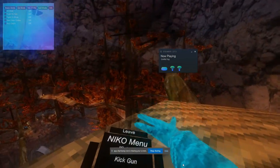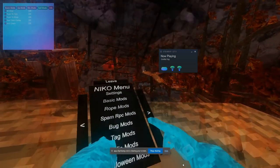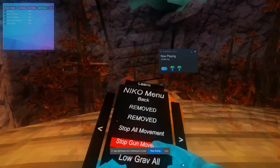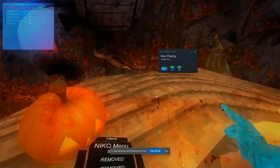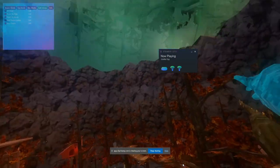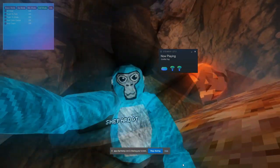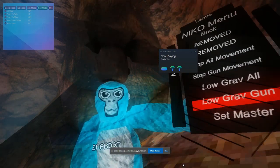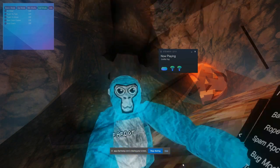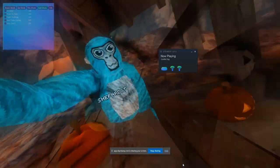Next up we got OP mods — kick all kicks everyone in the lobby, kick gun shoots somebody and kicks them. Stop all movement will stop everybody's movement, stop gun movement stops movement when you shoot somebody. Low gravity makes the witch fly and gives everybody low gravity, low gravity gun shoots somebody and gives them low gravity. Set master gives you master.